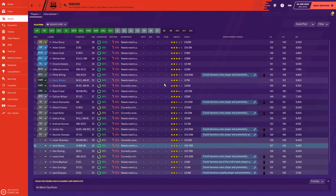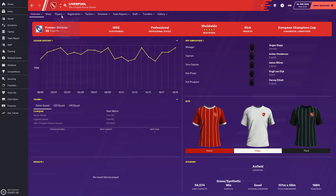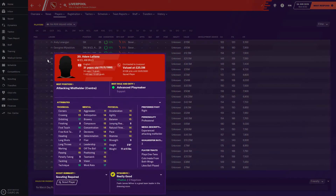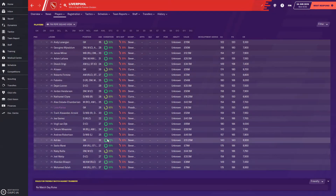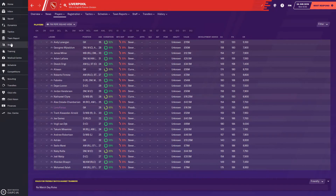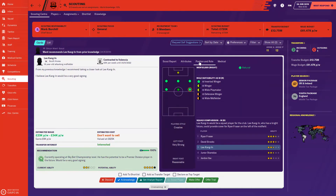A big plus side with Bournemouth is they've only got Harry Wilson on loan from Liverpool, and they might have an option to buy him. Because he's only on loan, there's a chance you could go to Liverpool and try to get a couple of players from them on loan — maybe even have a cheeky nibble at someone like Shaqiri, you never know your luck.